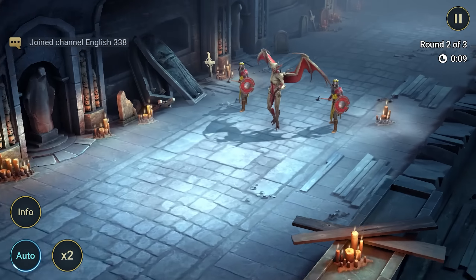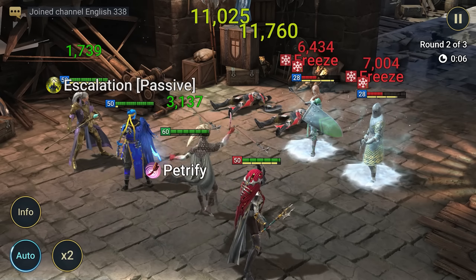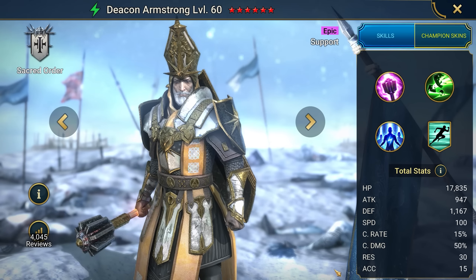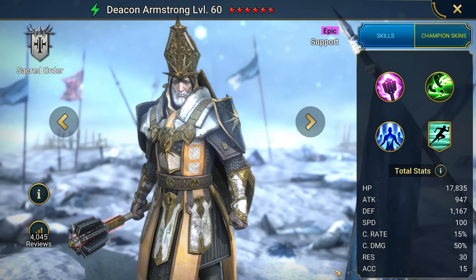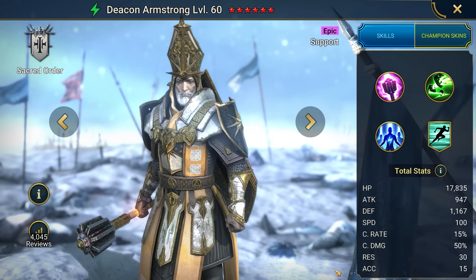Step 2: right after the training, enter the promo code for a free epic champion for new players. I recommend choosing either Superpowers with Deacon Armstrong or Firestarter with Ultimate Gallic. But I would still recommend taking Armstrong — he is a hero who fills up the turn meter and he often participates in unkills. Essentially, Armstrong is already an endgame hero, so be happy if you manage to get him for free.